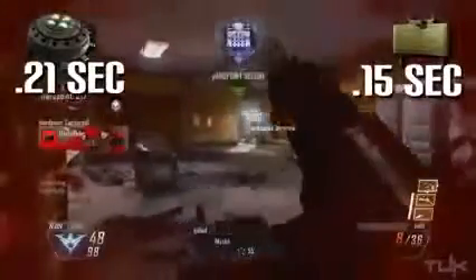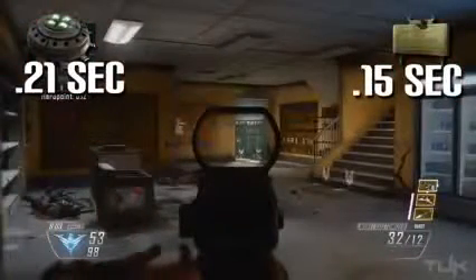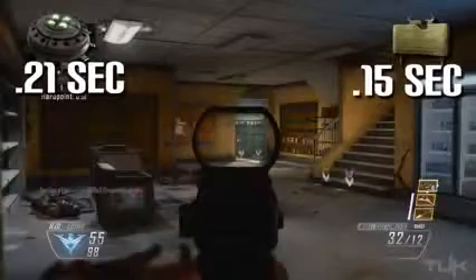That may not seem like much of a difference — only 0.06 seconds — but trust me it makes the world of difference, and I'm sure you guys have noticed it while playing. It's almost impossible to react fast enough to avoid being killed by a claymore. However, if you are paying attention it is fairly easy to avoid a bouncing Betty. So in this area the upper hand definitely goes to the claymore.